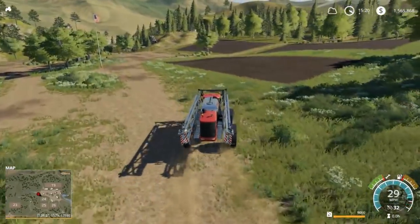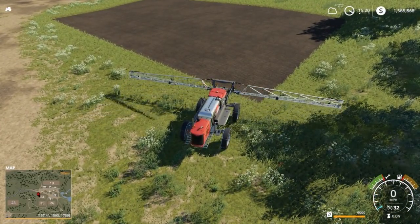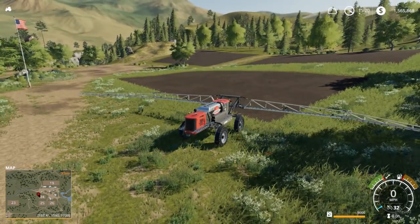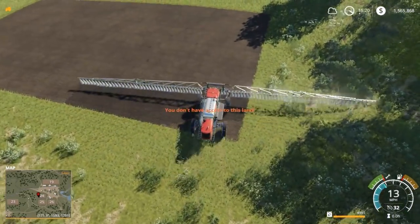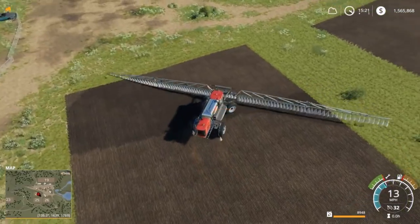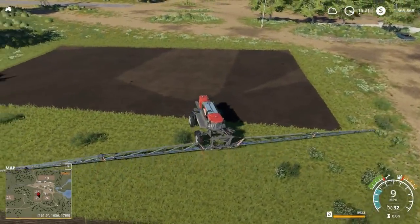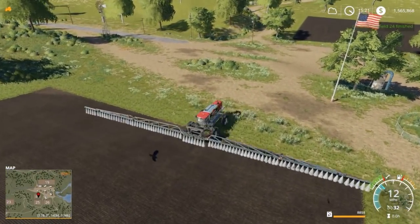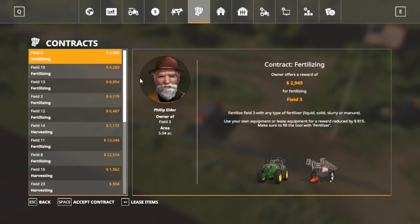We're at the field now, we are gonna start spraying it. One pass and we should be done. Actually it'll probably take longer to unfold it than it will to spray it — that is the one downside with the in-game maps, the fields are just usually pretty small. Yeah, one pass and it is done. Wow, I got most of it in that pass. There we go and done — completed. Three hundred ninety-one dollars for that field.